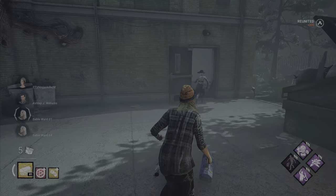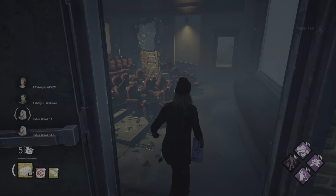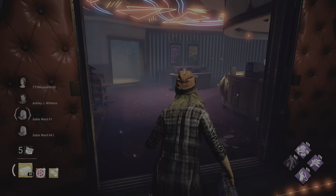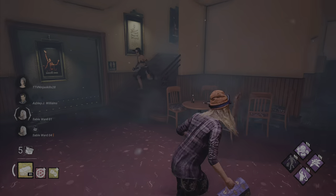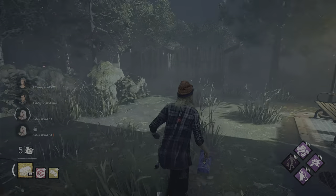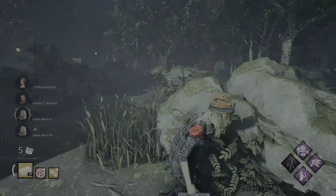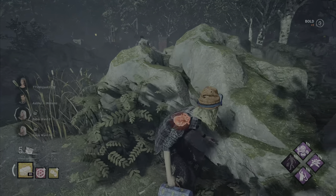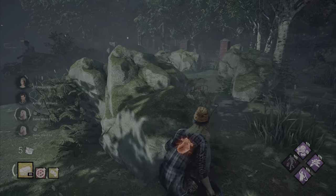For this match I decided to use a toolbox instead of a med kit, and also changed my character's design to be a little more stealthy, because being bright pink is not really going to be stealthy. Good to know our killer is a Bubba.